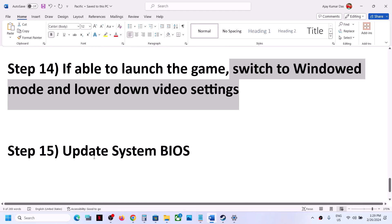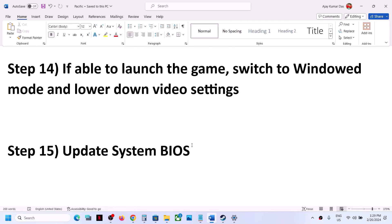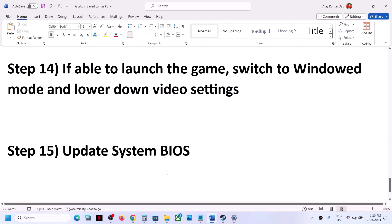The next step is to update your system BIOS. Go to your system manufacturer's website — for example, ASUS, HP, or Dell — and find the latest BIOS update for your model. For laptops, make sure the battery is above 10% and the AC adapter is connected before updating. Do not unplug the power cable during the BIOS update. After the update completes, log into the computer and launch the game.